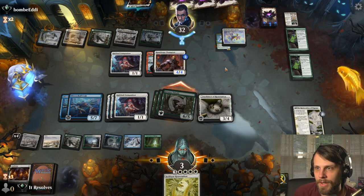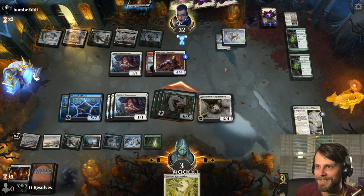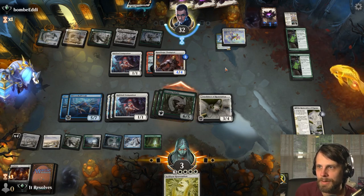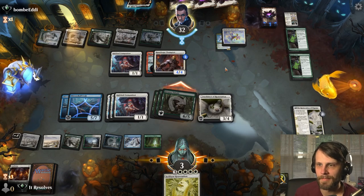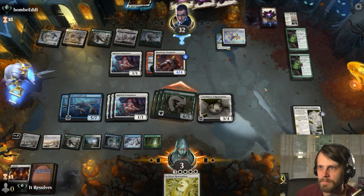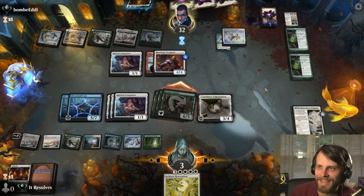They can take 18 damage and be perfectly fine. So we could have gotten them down to one, but unfortunately we don't have enough to really do that. They won the game if they want to — this is amazing to me. What we could have done instead is actually made this a lot harder for them, although really no, it's not that much harder. They could have still won. I think they're just mad — but they didn't lose, they won. I'm very confused.